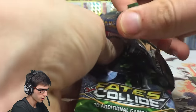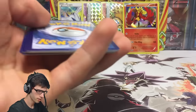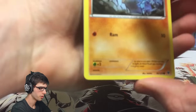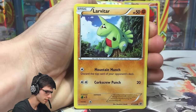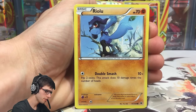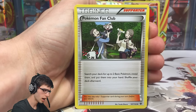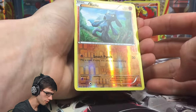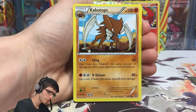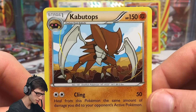Second pack — Fates Collide with Zygarde pack art. We've got a Diglett with Ram, Larvitar, Safeguard Carbink, Jigglypuff, Riolu, Helix Fossil Omanyte, Arcanine Spirit Link, Pokemon Fan Club, a reverse Riolu common with Smash Punch, and a Kabutops regular rare. Once again, nothing shiny, but we've still got three packs to go.